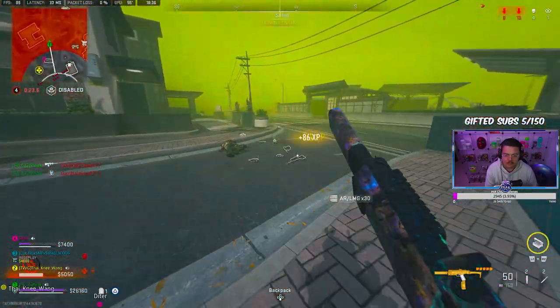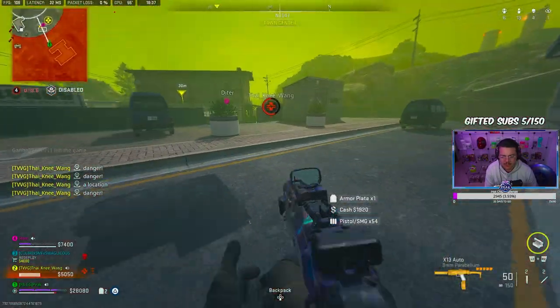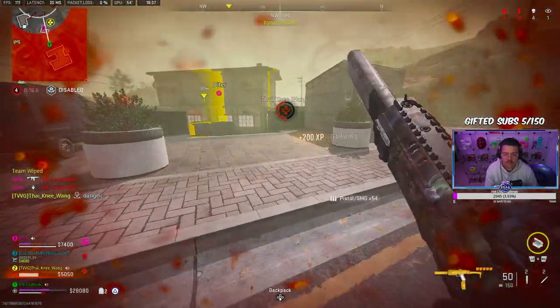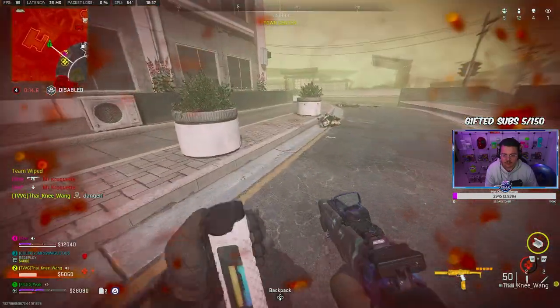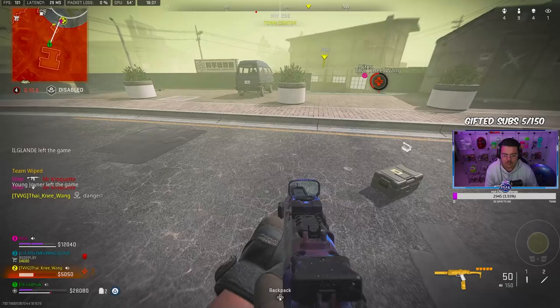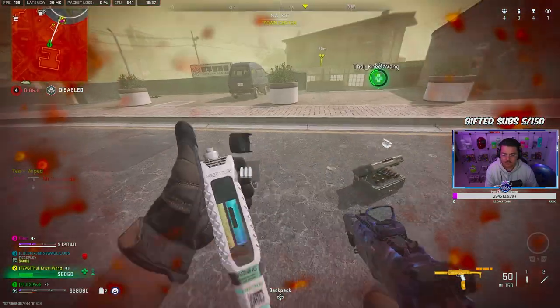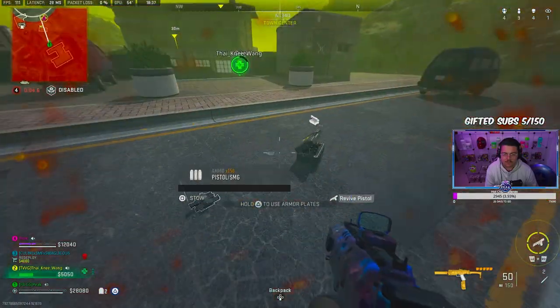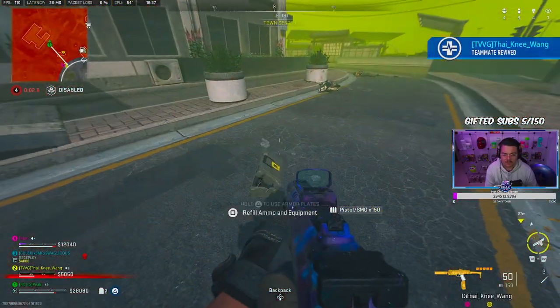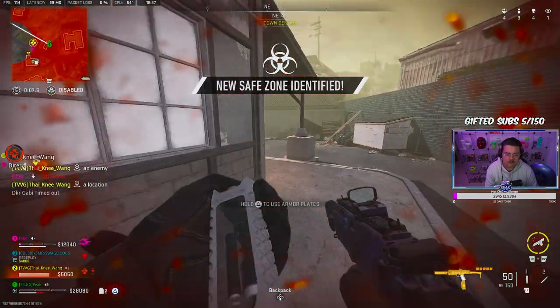You got one in this building right up top right here. Dieter, he's up in the big area. You're nearly done. Ammo here. Let's go. This is bad though — they're up on the gas station.